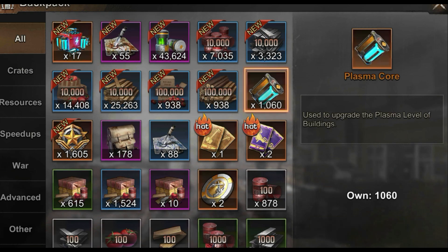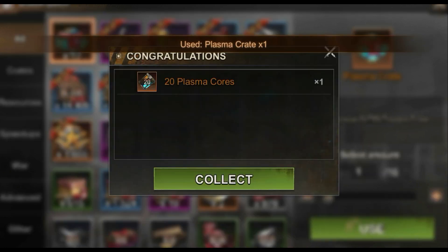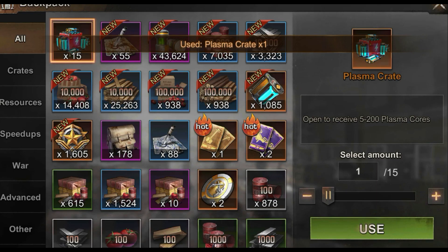Here is some more helpful info. The tasks are all the same for any Plasma Lab tier. All Plasma Labs give a Plasma Crate Box, and crate boxes can drop up to 200 extra plasmas.